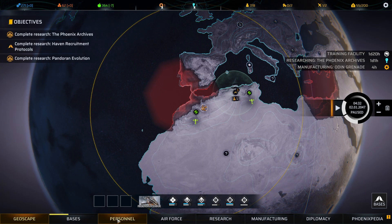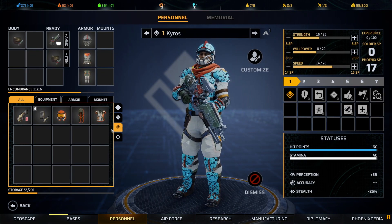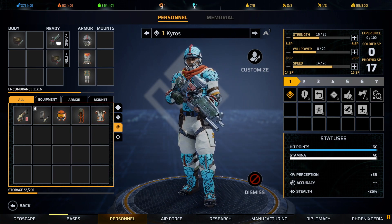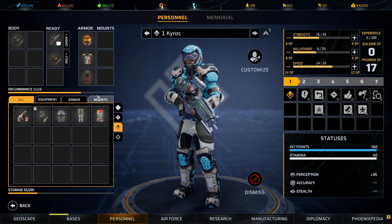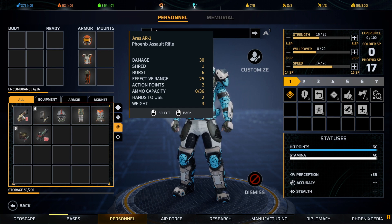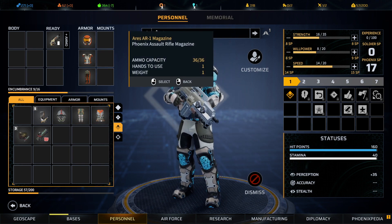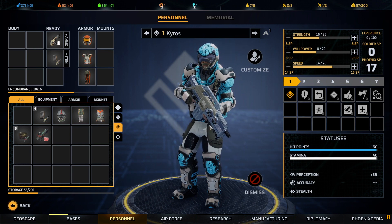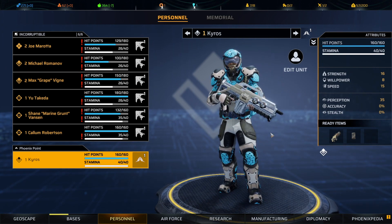Let's look at Kairos real quick. The independent armor is less protective and clunkier with less stealth, so we're going to replace it with one last pair of Phoenix Point armor and upgrade his weapon. You train well Kairos — get yourself promoted while sitting in the background until we have room in our ships to take you out, or we get another ship.